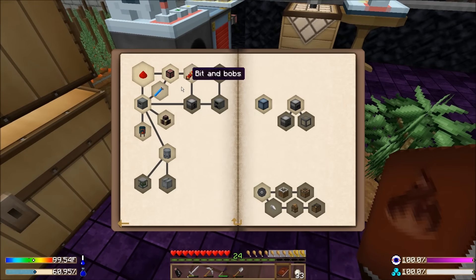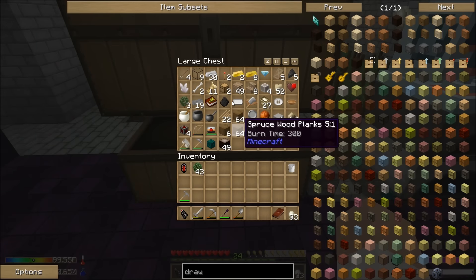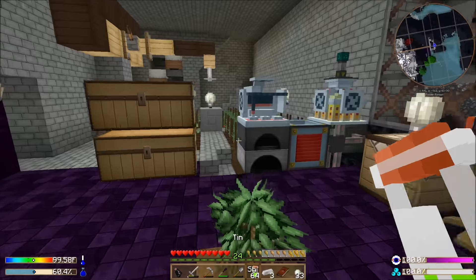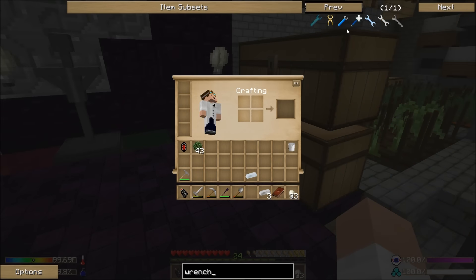Before we can do any of that, we need to actually be able to make tech. What would be nice is to have the right tool — basically make a crescent hammer. It doesn't have to actually be a crescent hammer; it's just the easiest one. A Yeta wrench will also work, as will a couple of other wrenches. The Forge wrench — I can't remember if that works or not. Definitely the battle wrench does.